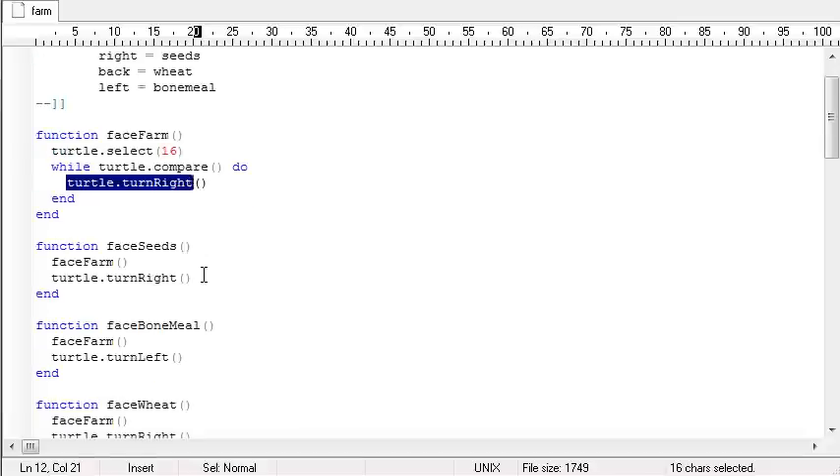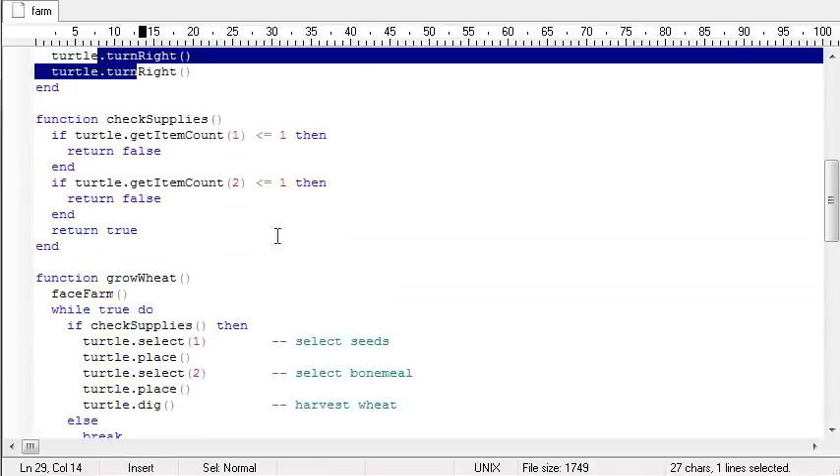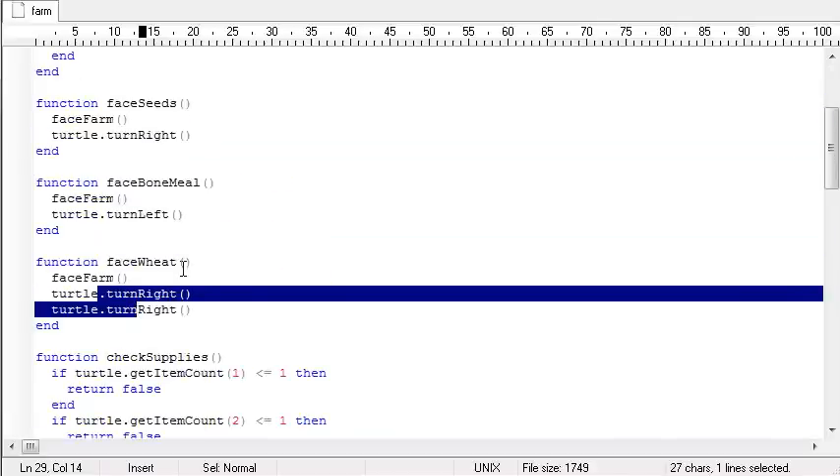To get to the other three directions, it's really easy — I just face the farm and then either turn right, turn left, or turn right twice. To make it more efficient I could say if I've already turned right, to get to the bonemeal I know I need to turn right twice rather than going all the way to the farm and back. But that was just too much to control for a tutorial — you guys know how to turn the turtle around. So that's how the turtle knows which direction to face to drop items.